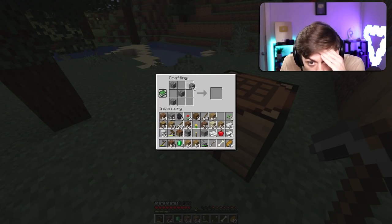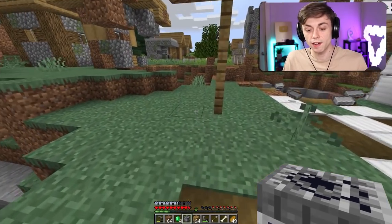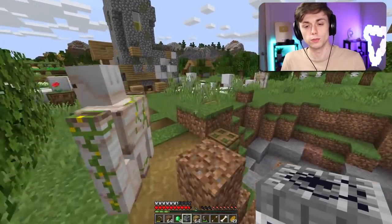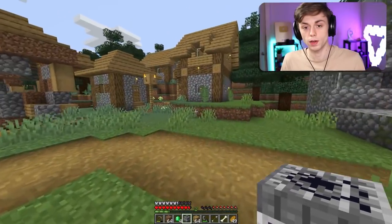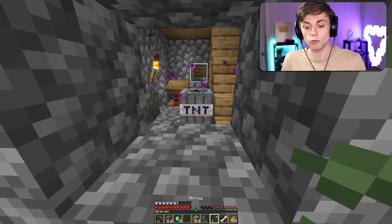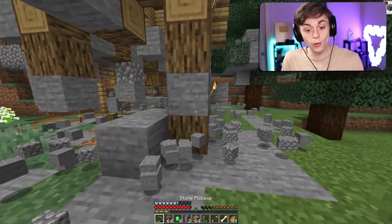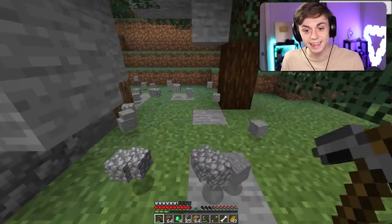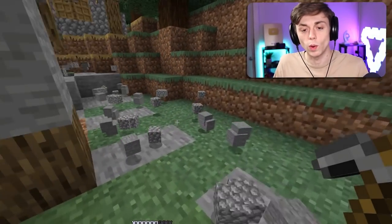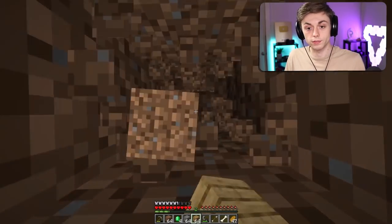We also have diamonds, but wait — what if we do stone? You can do cobblestone! Does it turn into smooth stone though? We need to find a house that hasn't been obliterated. It does drop smooth stone — it drops cobble and smooth. This is actually really helpful if you don't want to waste coal on smelting.